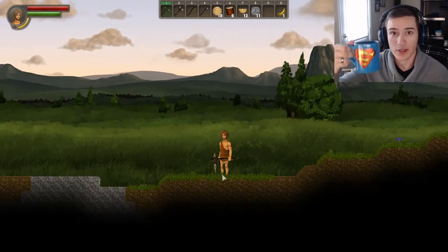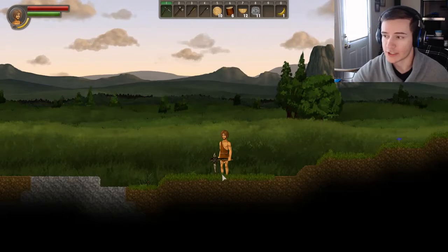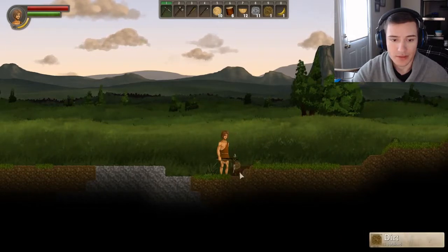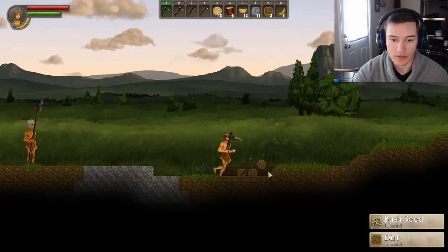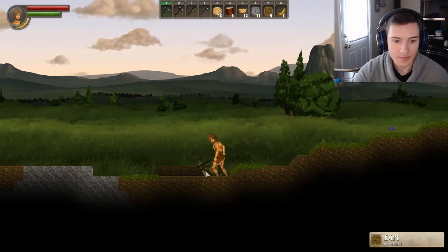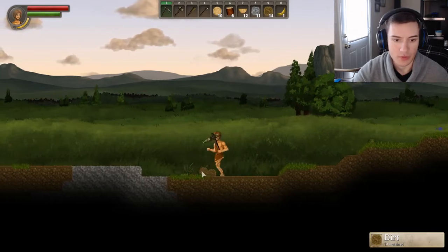I'm doing great, got my awesome coffee mug right here — a little Superman coffee mug, that's good stuff. I'm just collecting some dirt; I'll probably need around 20. After we build the hut we still need to farm some more sticks so that way we can get some torches going.